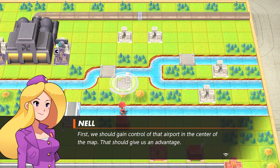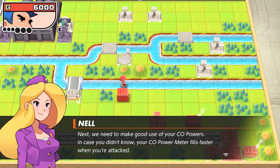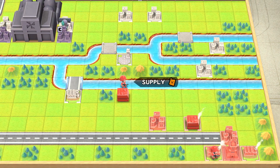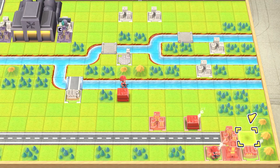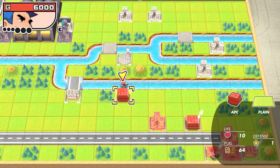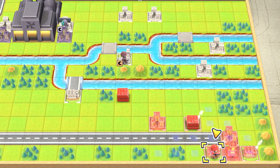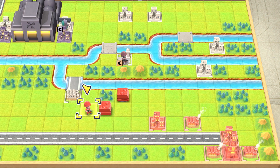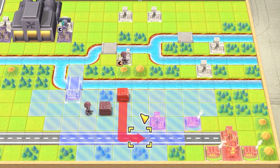First, we should control this airport in the center of the map — that should give us an advantage. Okay, I know how everything else works. We're good. We're going to send you up here to begin capture, and send you here and drop you off at this base. I don't even know if we'll ever actually need this base.